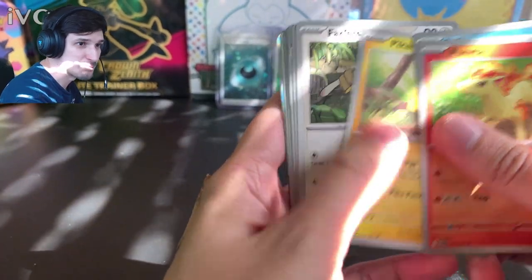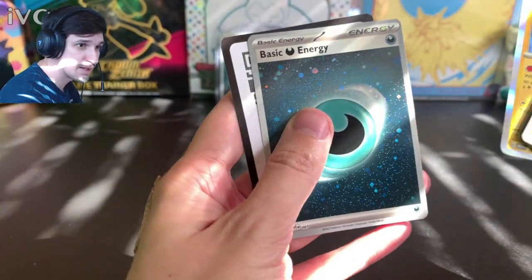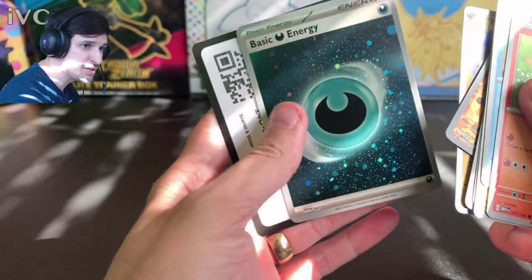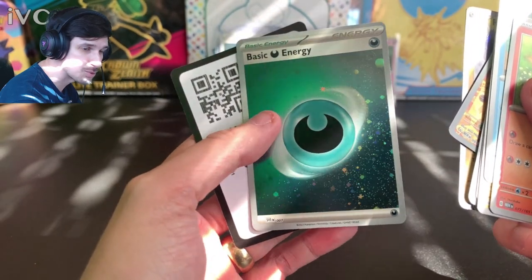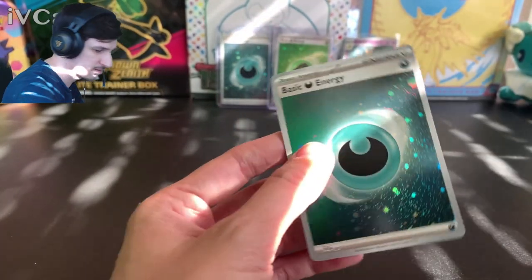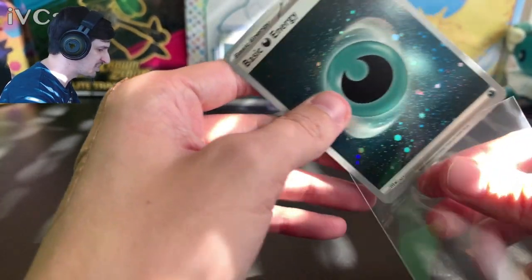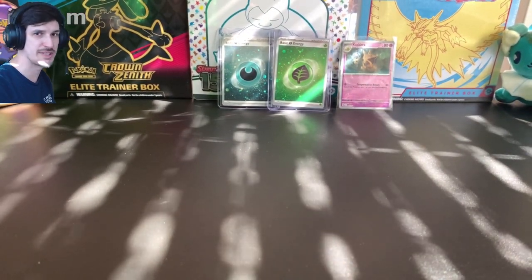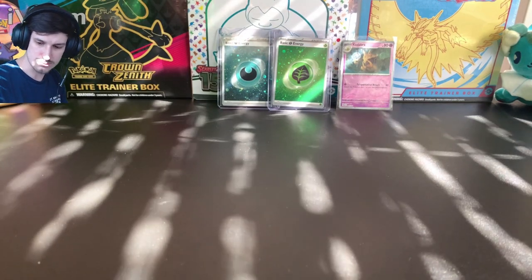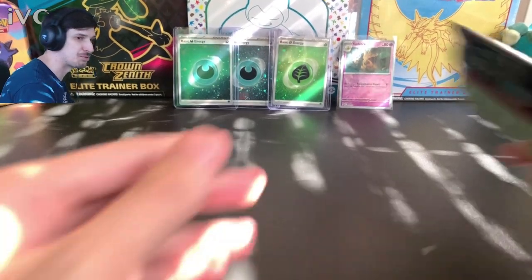Ponyta, Poliwag, Pikachu, Farfetch'd, Bill's Transfer — yeah yeah yeah — Poliwag, Raichu, and we got another dark energy. Do I see a swirl anywhere? I'm looking for consolation prizes at this point, to be real — it hasn't been great. We'll sleeve and load it just because we need something, we need some kind of W man. There we go, got our second one.